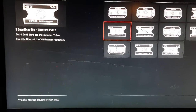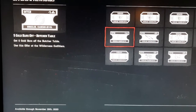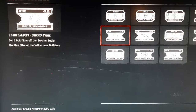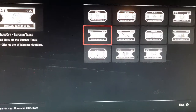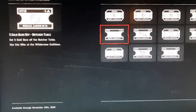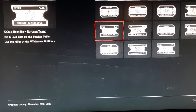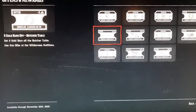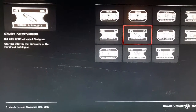Moving on, we have five gold bars off the butcher table. The butcher table is in the Wilderness Outfitters section of your camp. Traders' and butchers' tables can cost quite a lot, so getting five gold bars off the original price is quite good. You equip this voucher when you go to the Wilderness Outfitters section of your camp and press the left stick in on controller — or the PC equivalent — to get five gold bars off that expensive purchase.